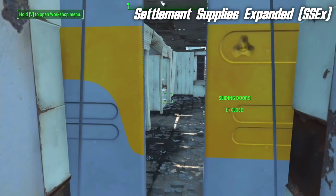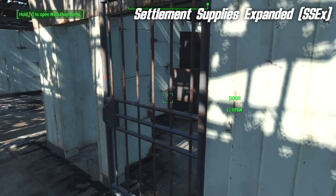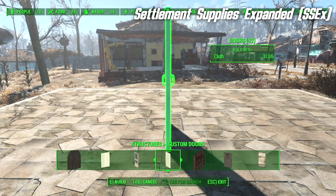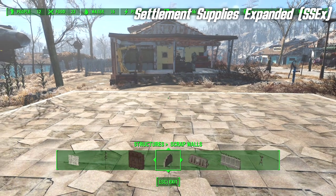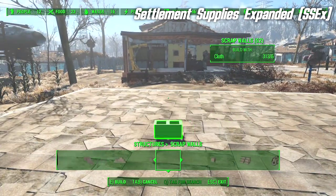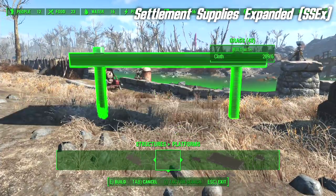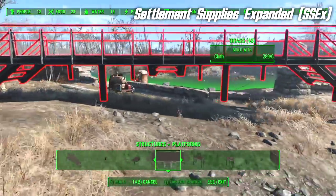Perhaps you want sliding doors into your home, or perhaps you feel you need a jail cell for your town. There are so many other options I wouldn't even dream of showing you them all right here. And of course, it's not just doors — there are walls if you want to build breeze block walls. Maybe you want more tires, or maybe you want to build some defensive items, some platforms. There are a variety of them — some pretty damned large ones.